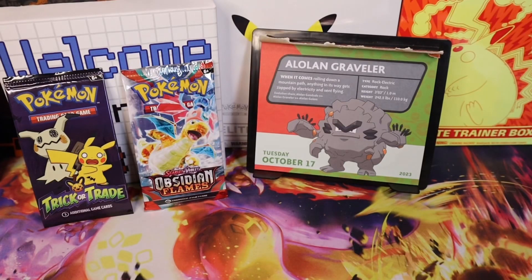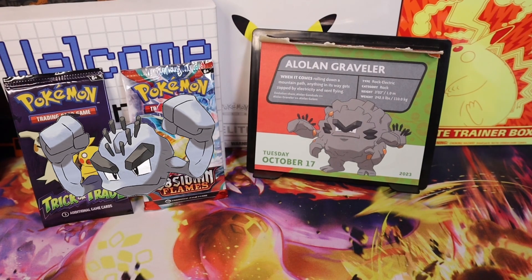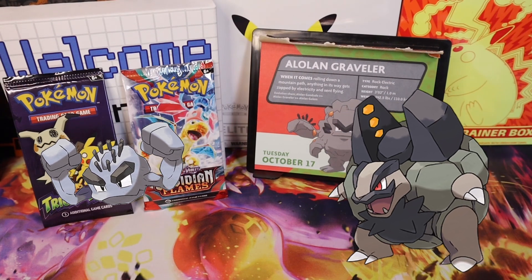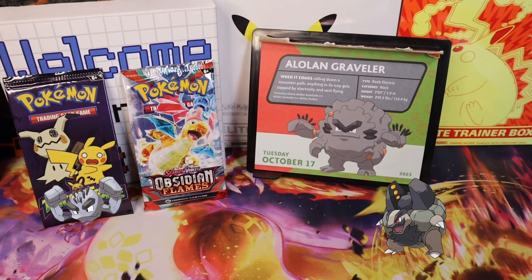Welcome back Poké people, it's Tuesday October 17th and the featured Pokémon is Alolan Graveler. When it comes to rolling down a mountain path, anything in its way gets zapped by electricity and sent flying. Evolution chain: Geodude, Graveler, and Golem. Type: Rock/Electric. Category: Rock. Height: three feet tall or one meter. Weight: 240 pounds or 110 kilograms.